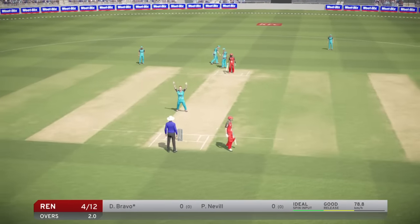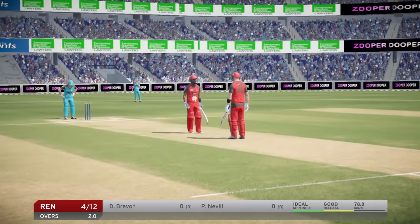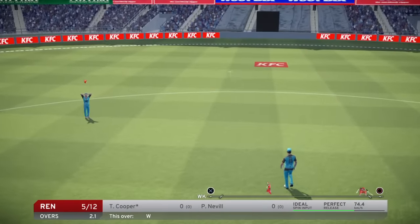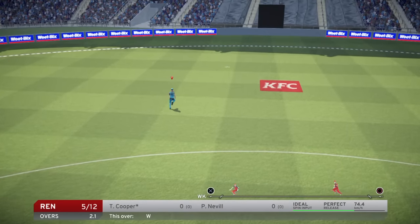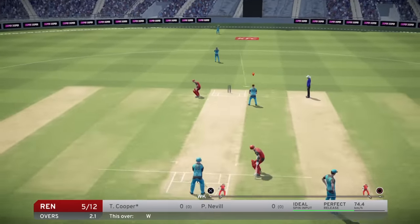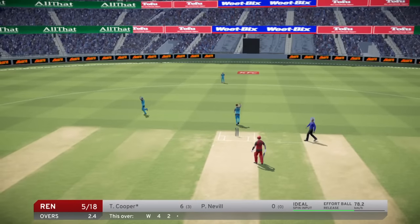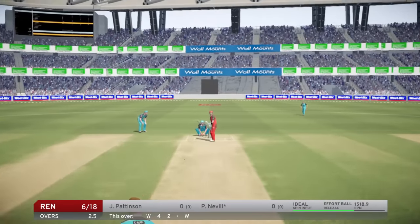Jason Flores comes in to bowl. That one is absolutely plumb - Dwayne Bravo, golden duck, his first ball. He's been out to the crease for a while, but first ball, absolutely plumb. That next delivery is hit straight up in the air - and the fielder has got his hands on his head, not running for the ball. I think this might be a stamina thing in the game. I find that completely frustrating - I cannot stand the stamina mechanic if that's what's happening. It was eventually called by McCollum.